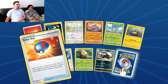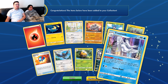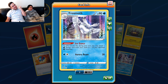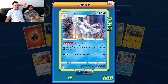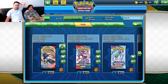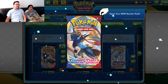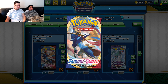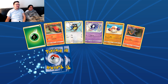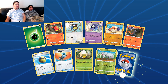Maybe get a couple more Metal Saucers for Jocelyn. We got that playset of Frostmoth! Attaching water energy freely from my hand to my Pokemon is just exceptional — it's exquisite. I love it. Sword and Shield, what a lovely set.